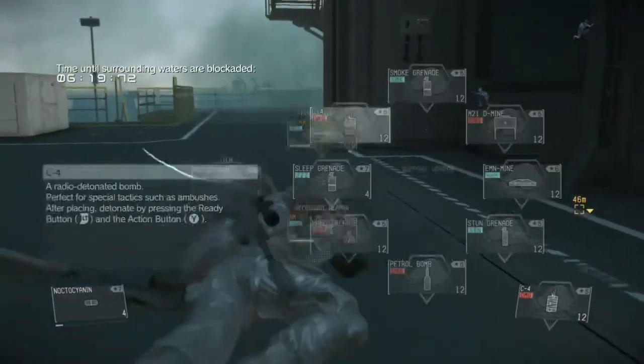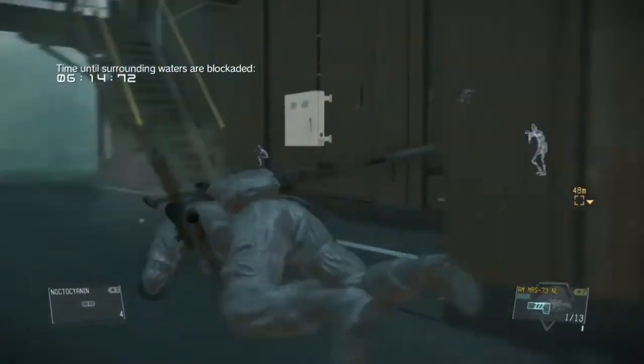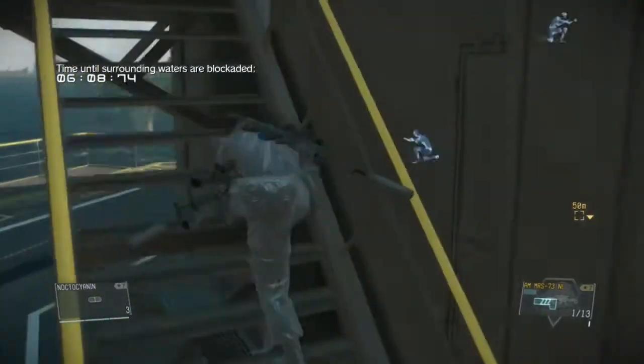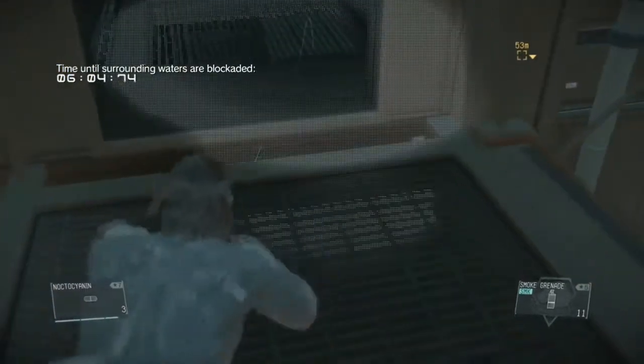CP, this is Zulu-1. We'll investigate immediately. CP, this is Zulu-2. I can see smoke. Possible enemy sabotage. Over. This is CP. Understood. Titan security is on alert. Out.